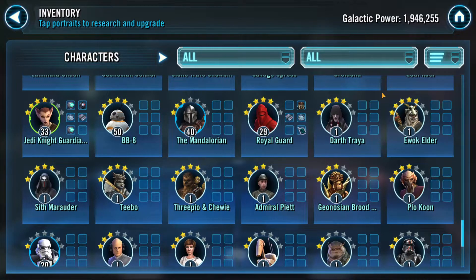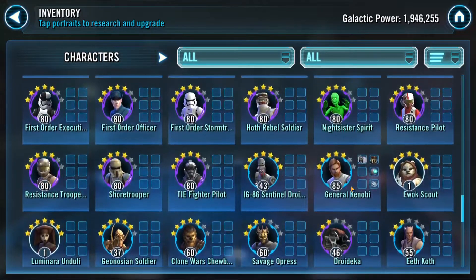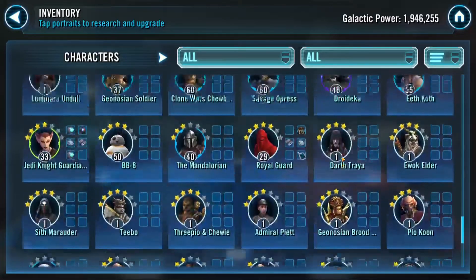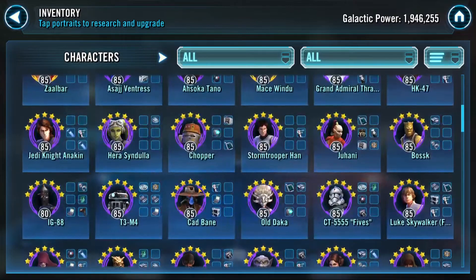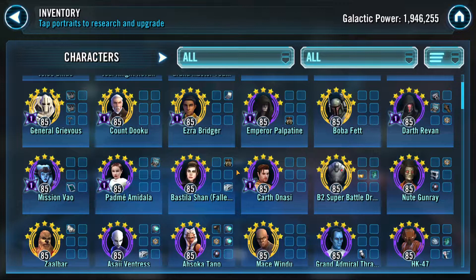The most important Zeta in the game is the Traya Zeta. The second you unlock Traya, she should never be level 1 for more than half a second. Put her at 85, give her as much gear as humanly possible, and slap that leadership Zeta on her. And Geno Shin Brood Alpha and General Kenobi — three amazing characters. General Kenobi, Traya, Geno Shin Brood Alpha, and arguably Han Solo are way too low. Those guys need to be leveled up instantly. Level those guys up, throw gear, throw the Zeta on Traya, and throw the Zeta that brings the Brood in immediately for Brood Alpha. That's where this stuff should have gone.